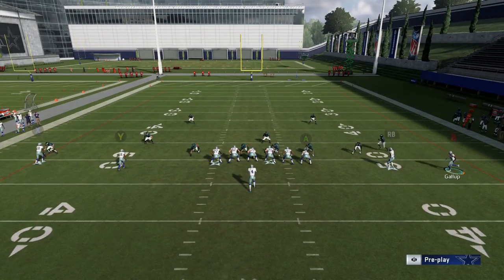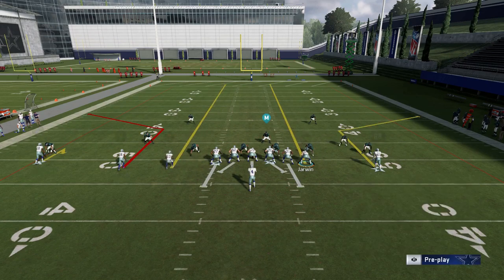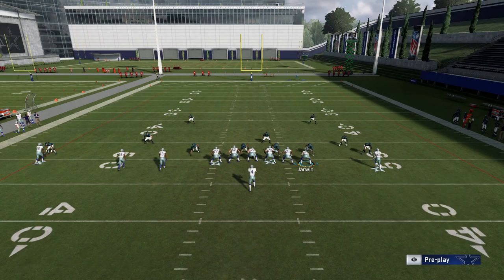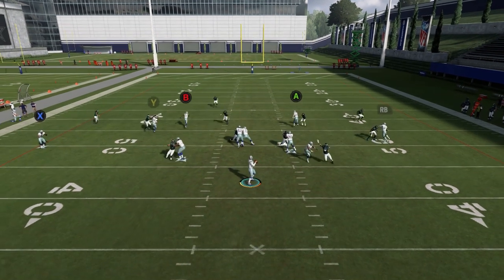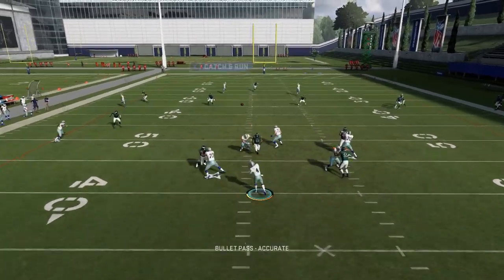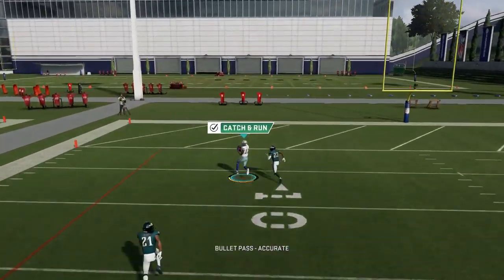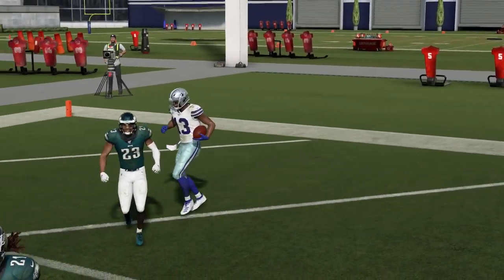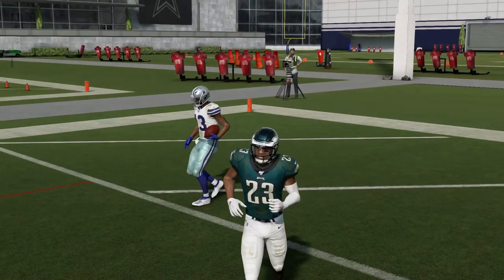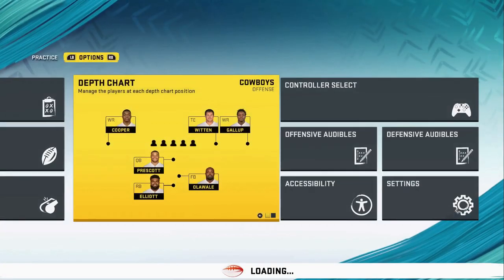If you get a Cover 3, you can have a very similar look. Just motion this receiver across and then put the tight end and the B route on a streak. Now you're gonna have a good Cover 3 look — the B route is gonna get open. This one almost gets open a little bit more; it feels like a slightly bigger window than the previous play. If we watch the replay, we'll see why that happens.